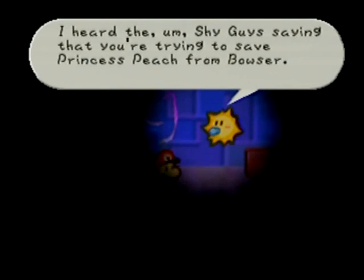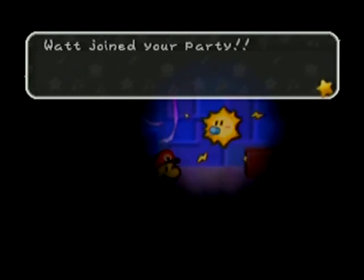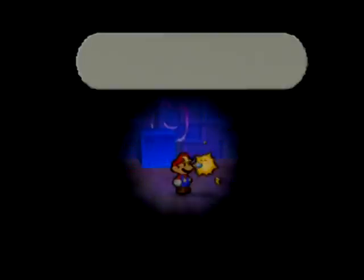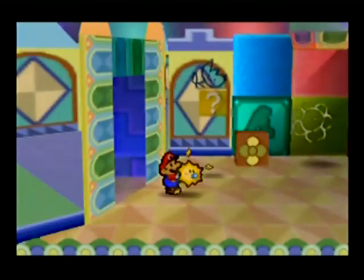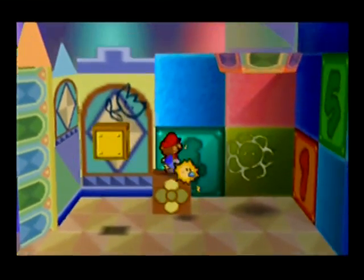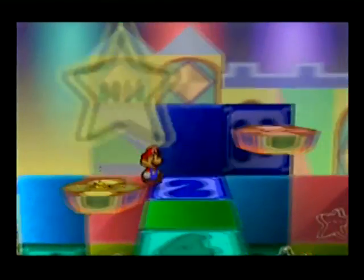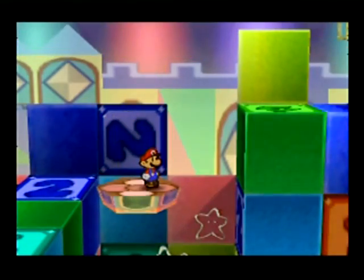Watt is my favorite party member because she does all her damage in one blast — the opposite of Bow — and she ignores defense. Doesn't matter if they have 10 defense, she would still do 4 damage. That's the great thing about Watt — it's electricity attacks. And she can reveal hidden blocks: when you press down with her she will make those appear. And she looks awesome with those little lightning bolts. She's got some good moves.